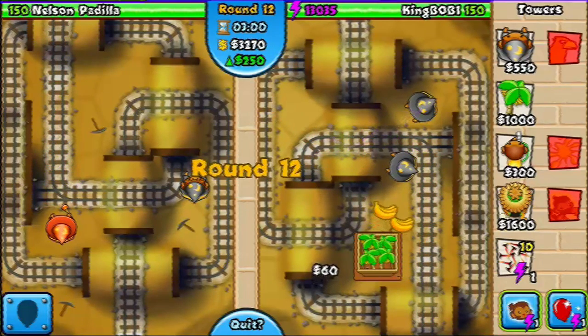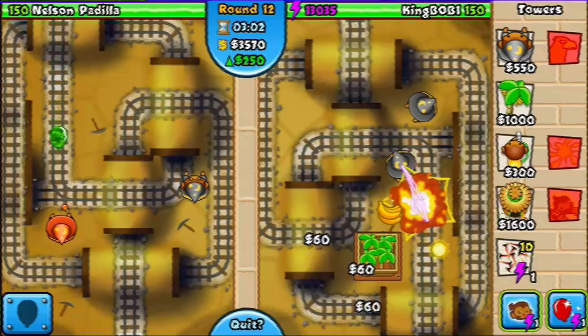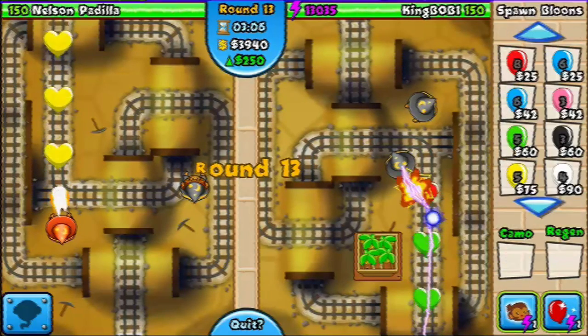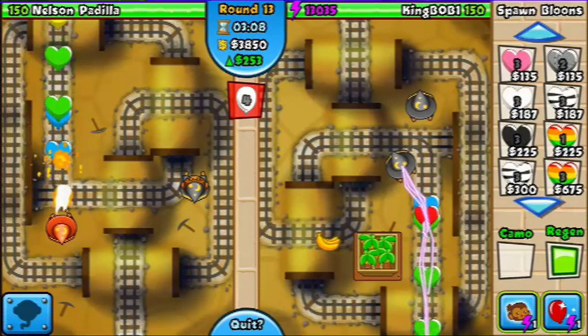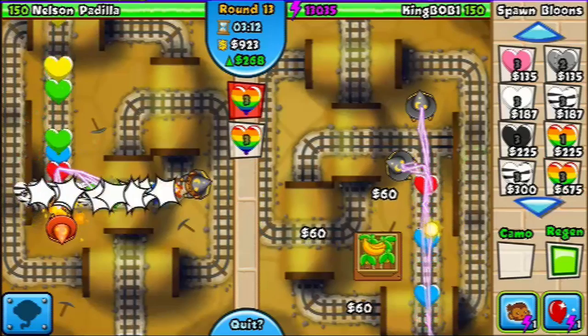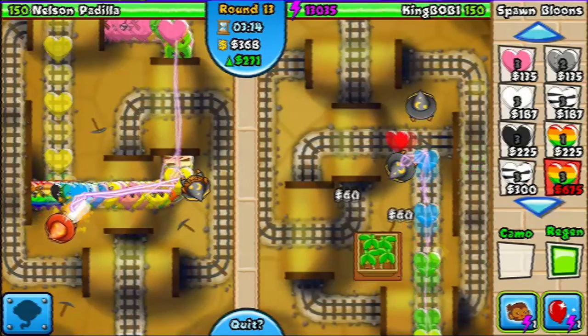He's using another one, so it looks like he's going to spend most of his money upgrading his towers, which is what most people do. Now go over to your balloons, hit Regen, and select the 675 heart — Regen balloons.